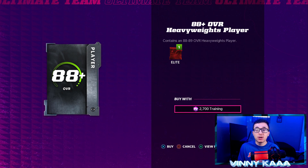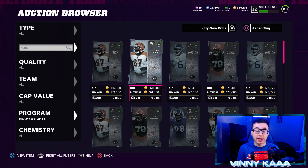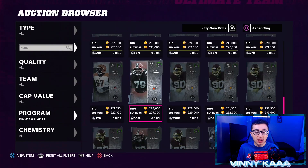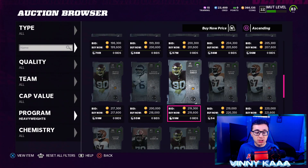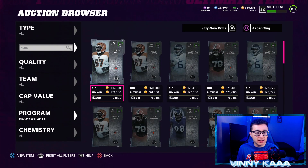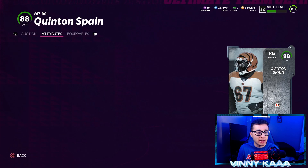Let's check out the Auction House to see what these cards are going for. These cards are going for a bit on the marketplace right now — they've only been out for about 10 minutes. The cheapest card is Quentin Spain at $159,000. Over the course of the day, as more people open packs, prices should drop. Montez Sweat is currently going for $217,000 as the cheapest listing.